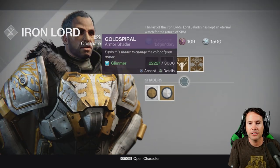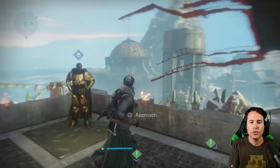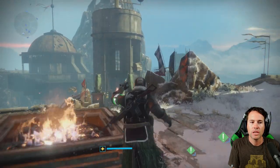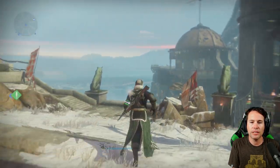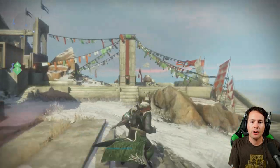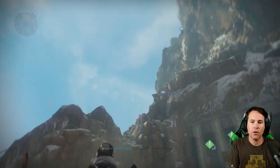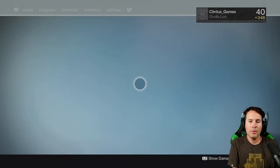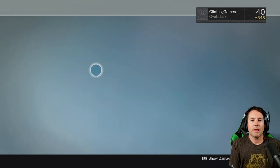Lord Saladin is going to sell all your Iron Banner gear, so you can buy your shaders and emblems. There is a dead ghost right here, FYI. I don't know if there are any more dead ghosts around here — I have not really looked. There are some things up there, so you'll want to go up there and look. One of them is super hard to get to.